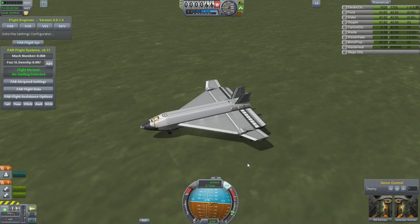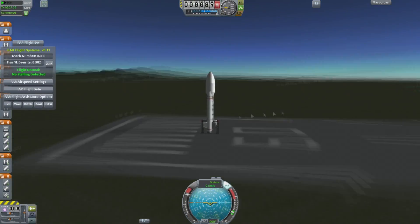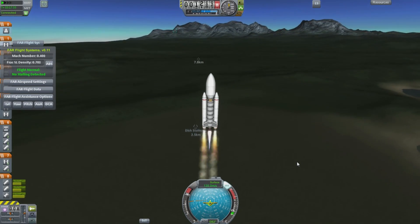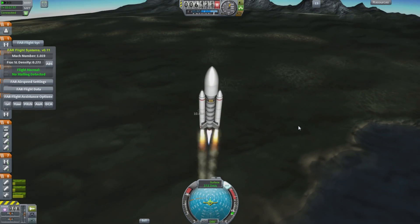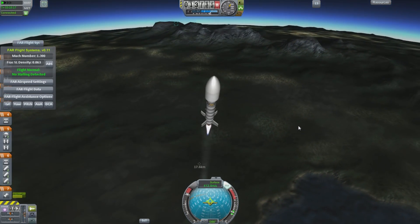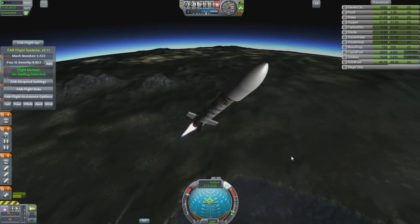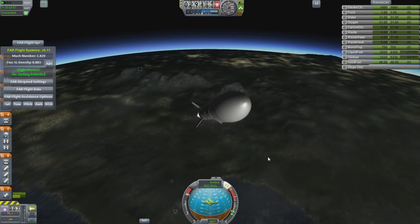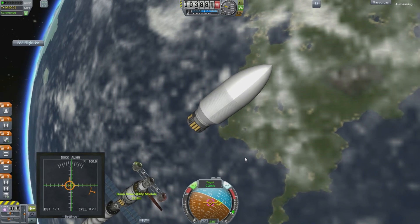Jebediah will no doubt count it as a learning experience and return like a true trooper. We're going to have to do some more testing to figure out why that happened. Anyway, it's back to the rockets — we have a whole bunch of pieces to launch. We don't plan to use shuttles much more except perhaps a fuel run or two. Sending these shuttles will depend on figuring out what Ferrum Aerospace did to make them completely unflyable.